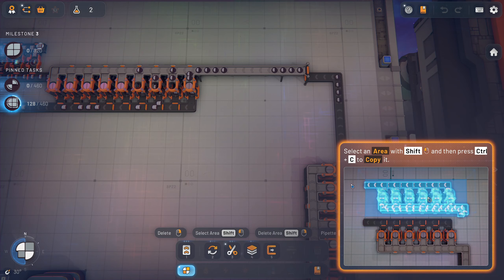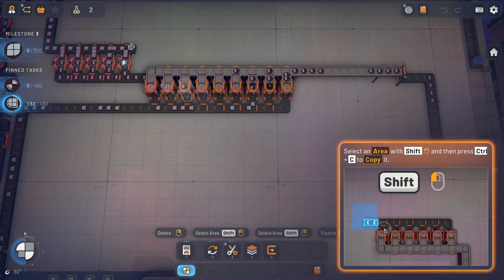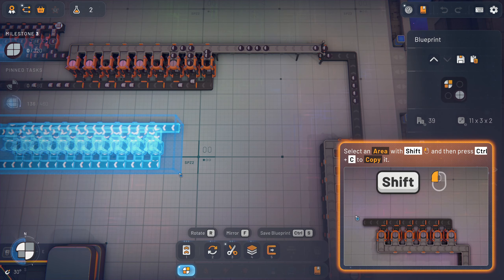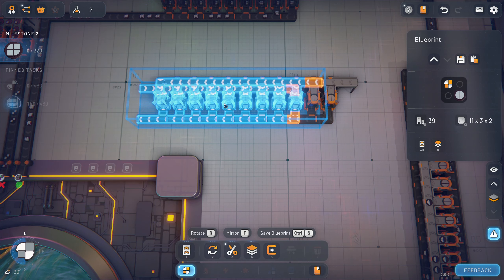Let's see — copy, Ctrl+C. Oh look, Ctrl+V. Okay, that pasted it. Are you happy now? Go away.